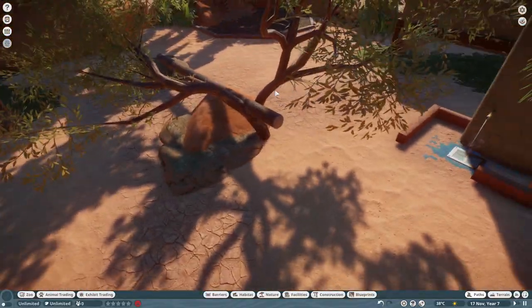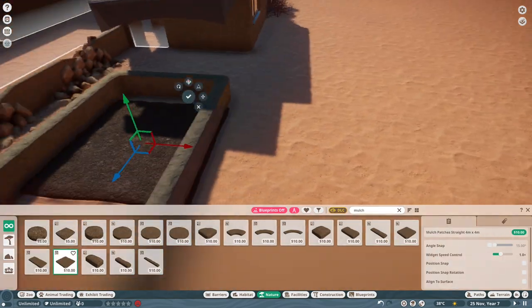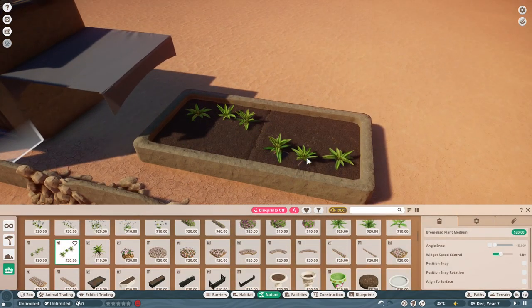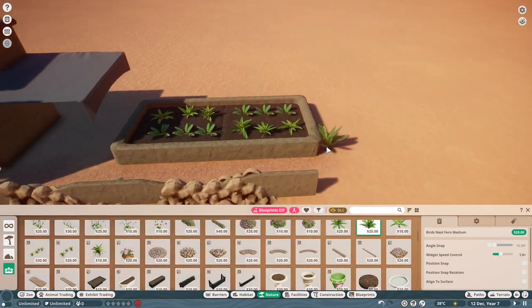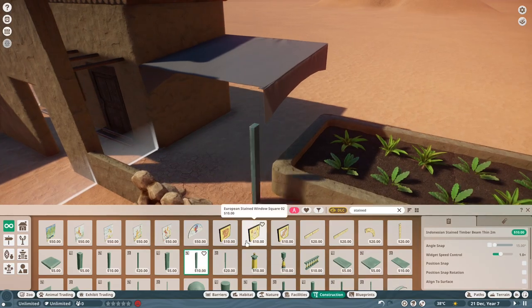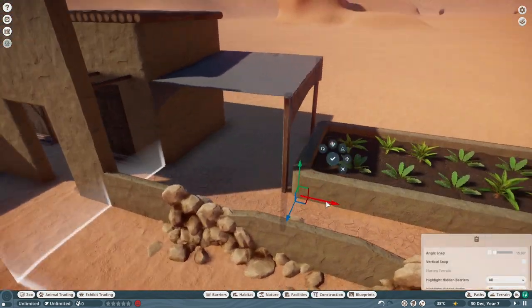By the way, there are facilities in those buildings — so if you download this from my Steam Workshop page (link in the description), you'll get a zookeeper's hut and a trade center. You've got everything you basically need, apart from power. I have everything on sandbox mode, so I just click on power. If you're playing franchise mode it will be different and you'll need to research the items required for this build.